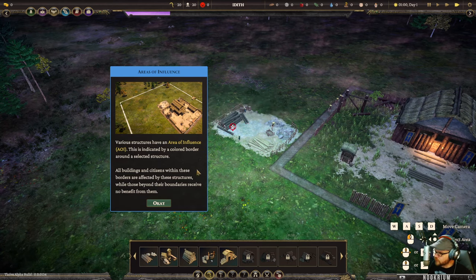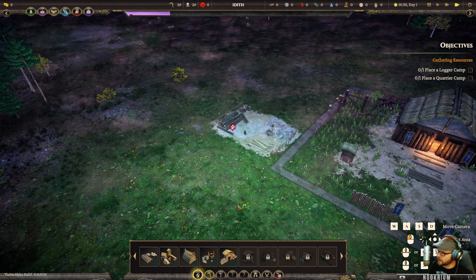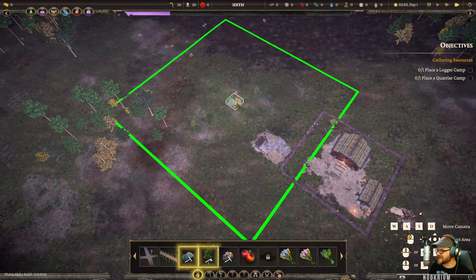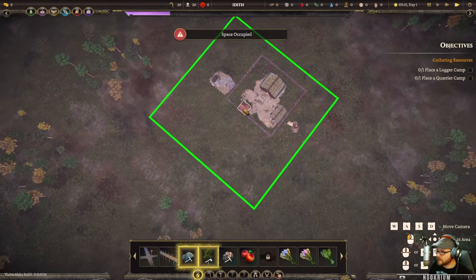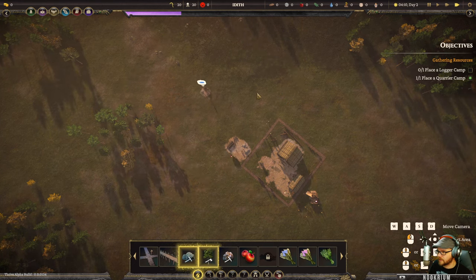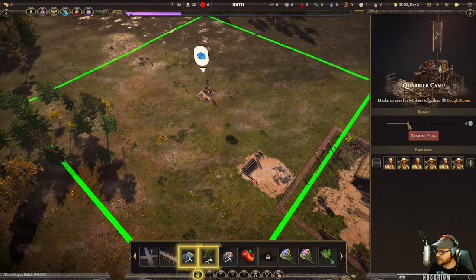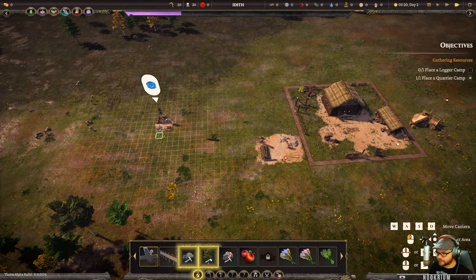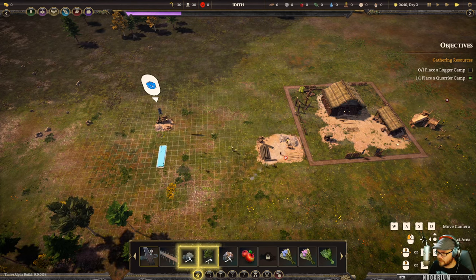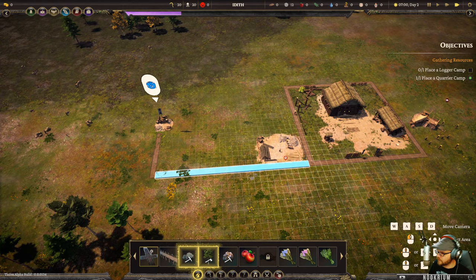There's an area of influence and some things need to be within that radius. Stockpile's built, now we can build resource camps - get a logger, get a quarry. We'll keep the quarry within our green range. Some buildings you can adjust the catchment area - like this quarry we can make the catchment bigger. He needs a road though, so we'll connect that up. There's some optimization issues with this playtest build - it can be a bit choppy.